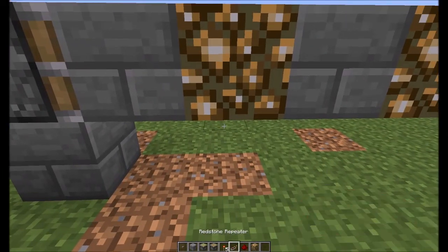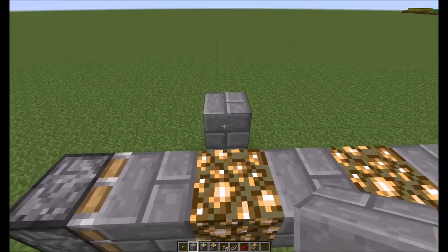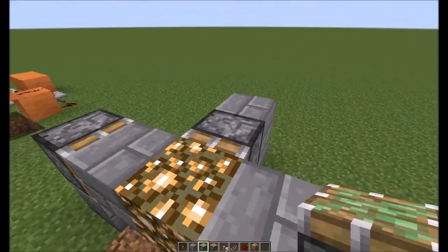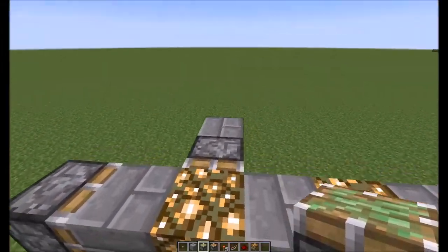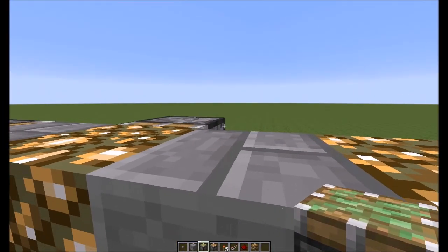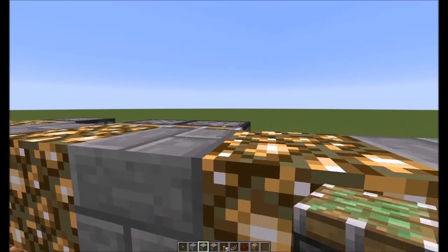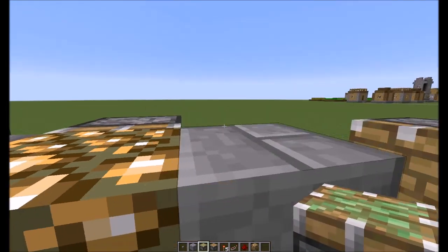Before you put the torches down or anything, place the sticky pistons like so. Get them in position. If you know how to work block placement right, you just get up close to it and then break that one, then break that one. Work your way all the way down the line until you get your last one. That's it right there.